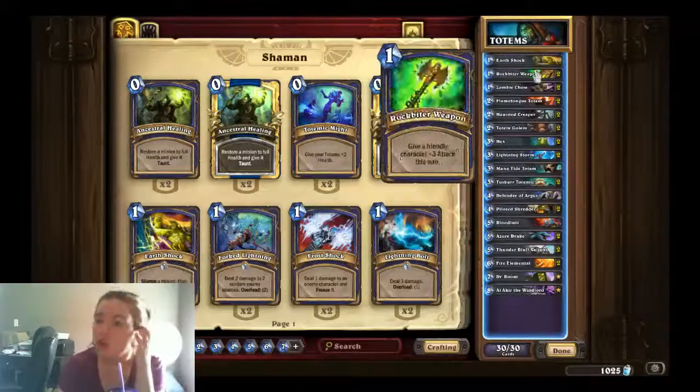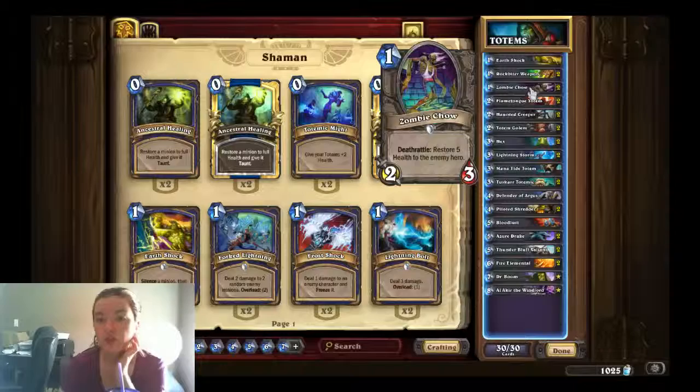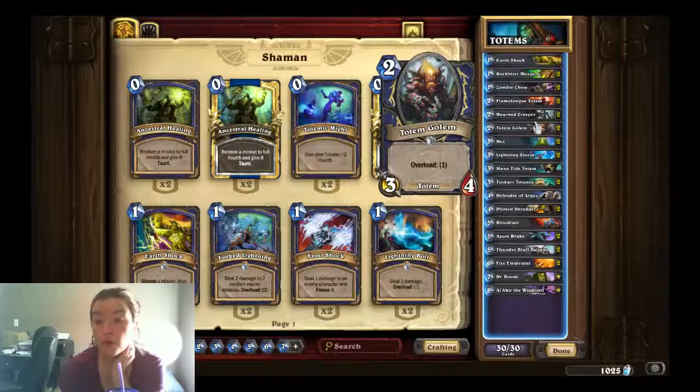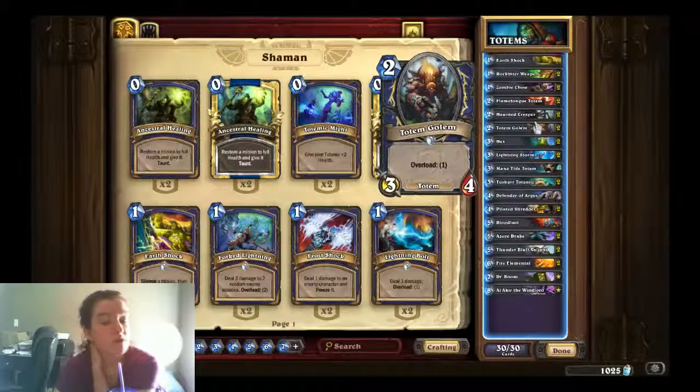We've got an Earthshock, two Rockbiter Weapons, two Zombie Chow, two Flametongue Totems, two Haunted Creepers, and two Totem Golems. The Totem Golem is a 3/4 Totem with an Overload of 1.